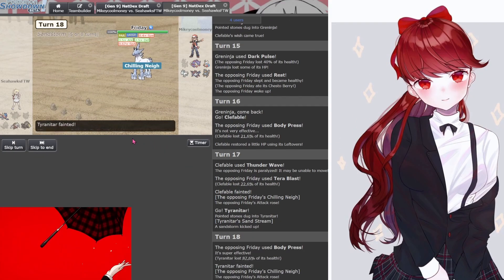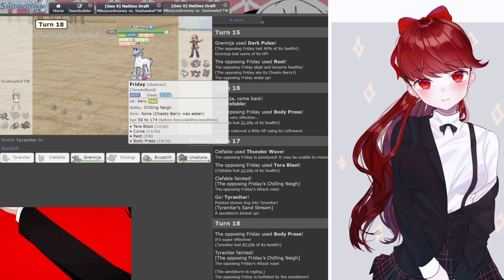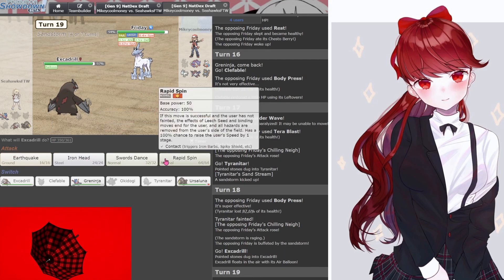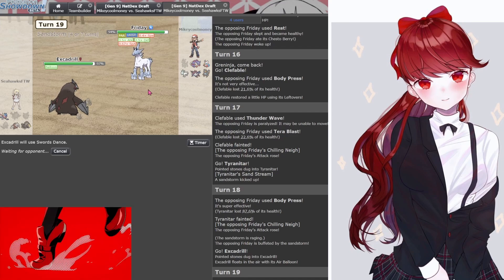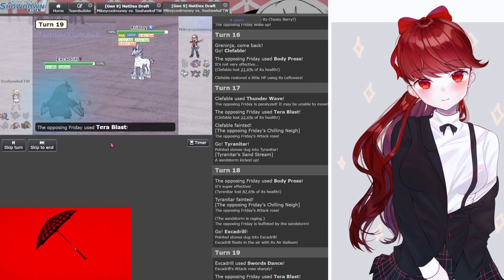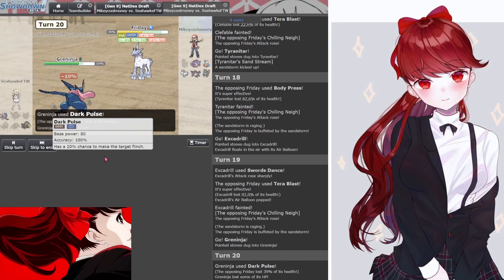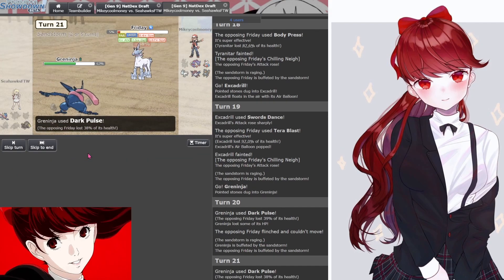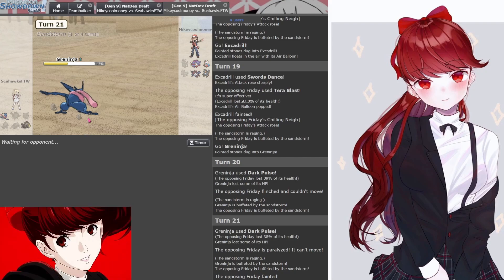Oh damn, well done. That's 1400 Attack — that is a small but scary amount of attack. You got Chilling Neigh too, you keep getting boosted. I forgot about that — I didn't know this thing gets Chilling Neigh. This thing is busted. Give me those flinches — give me three of them. Come on, one! Breakthrough Friday. That's one. The horse's name was Friday. The sand actually saved me there, not gonna lie.